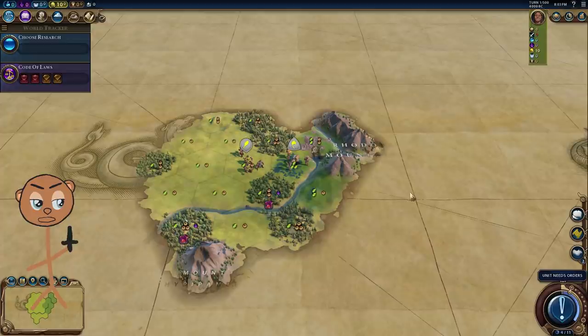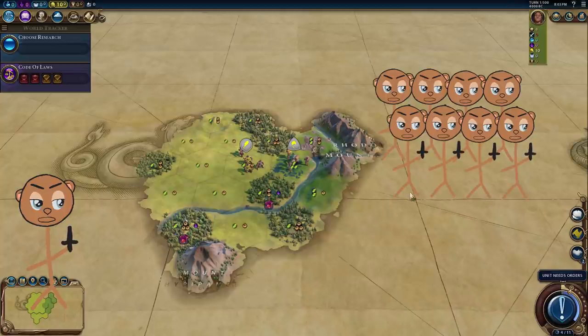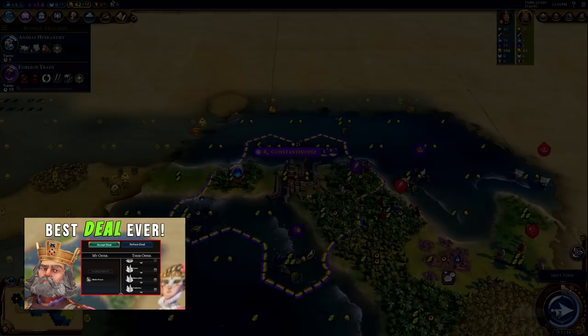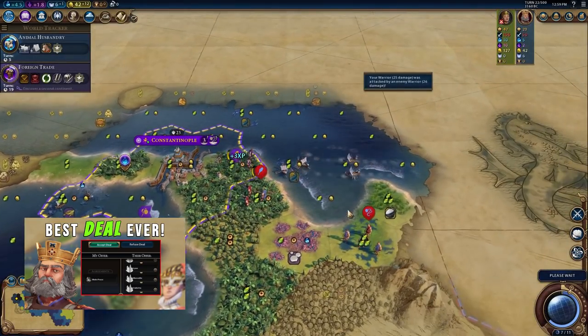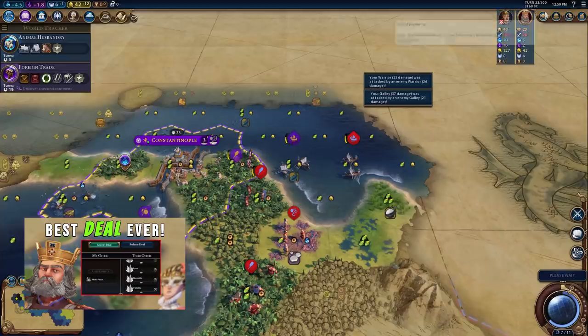The AI struggles to take over cities. They often need to send wave after wave of units at the city just to take it over. For example, let's quickly look at a recent game where I played as Byzantium.